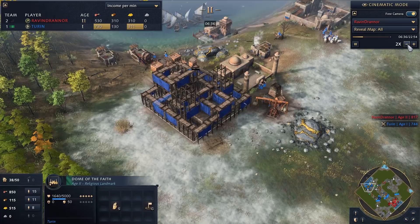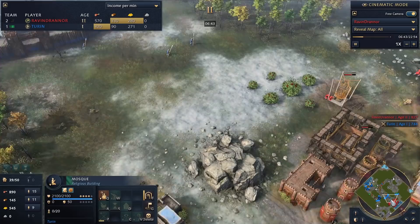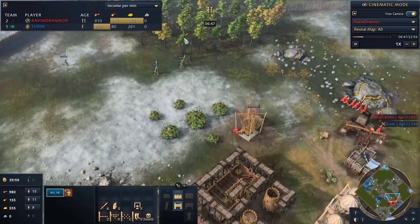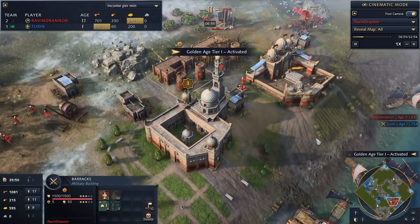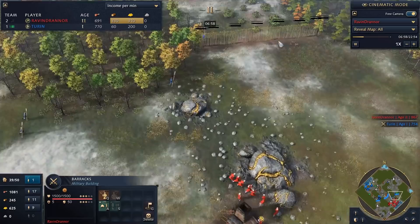Now we're building up the Dome of Faith, which is hands down the best landmark for Delhi in Age 2. It essentially gives you scholars at 50% less cost, which you can use in your mosque and other production buildings. I'm like, you know what, let's go ahead and just wall them in completely — the treaded Delhi wallie coming in.